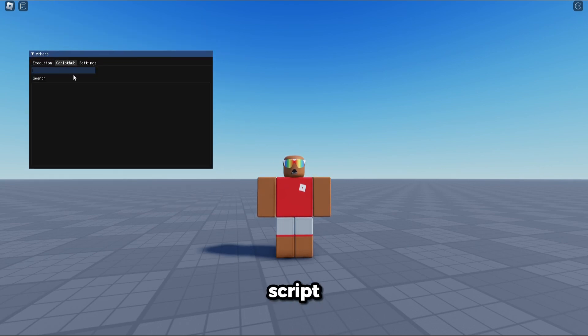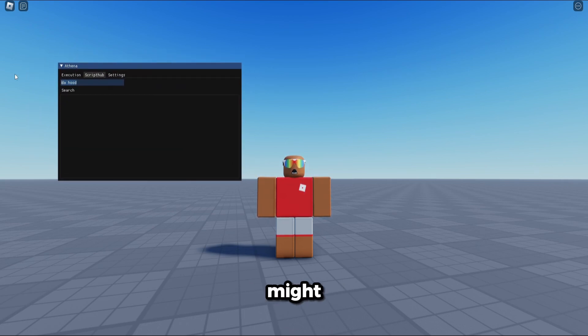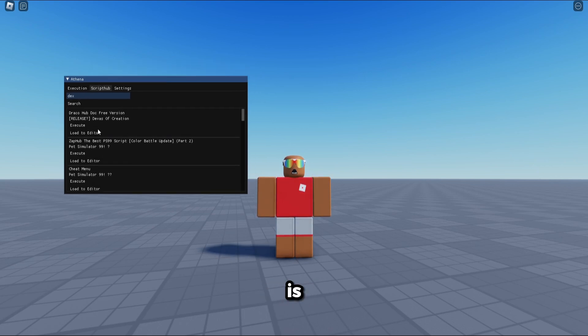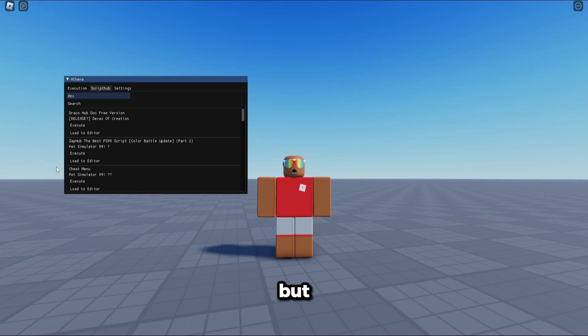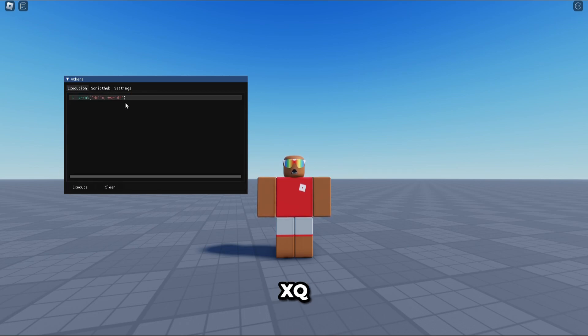You can see there's a script hub with a bunch of scripts, and you can switch up any value. Depending on how big the game is, it might take a little bit longer to load. I'll search up something like 'strip decks' and it should pop up. Some of them are kind of related, but you can load the editor or execute and it will work.